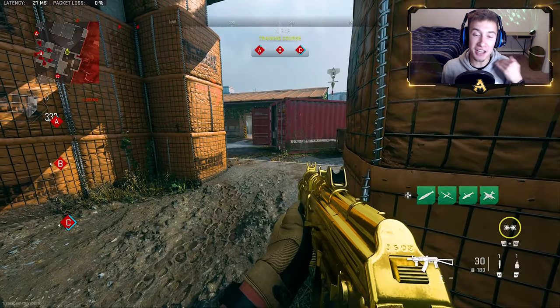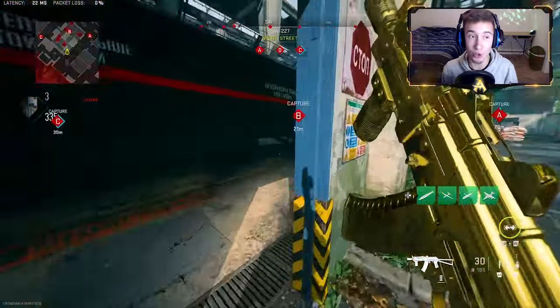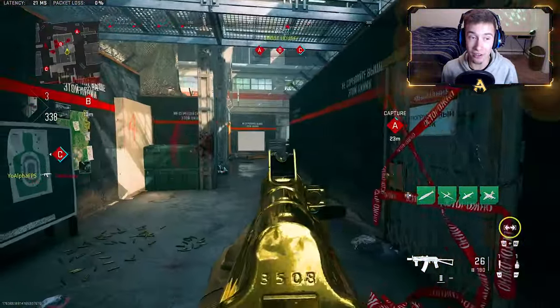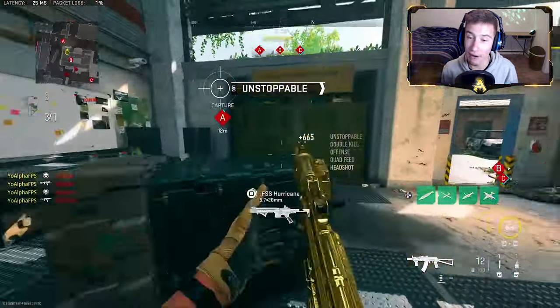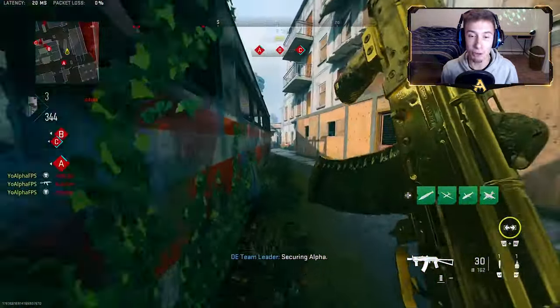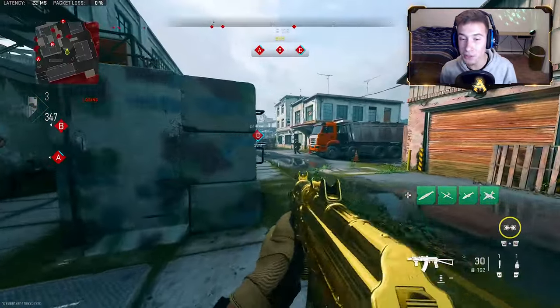I'm here in a private match, and the first thing you want to do when finding that snap aim is get a perfect sensitivity that matches you personally. This can vary from person to person — there's really no single best sensitivity. You can have a high or low sensitivity; it really depends on how you like it.